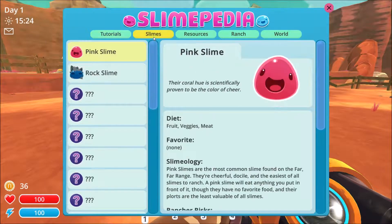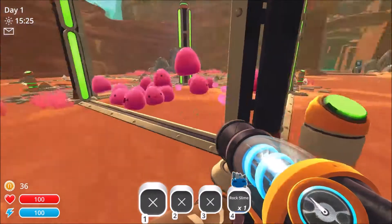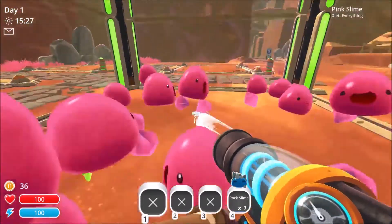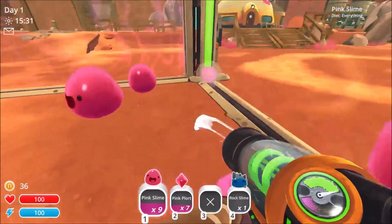Oh, the Slimepedia! Pink slimes — they like fruit, veggies, and meats. They don't have a favorite, so they'll eat fruit, veggies, and meats and give me plorts in return. Let's get some plorts.